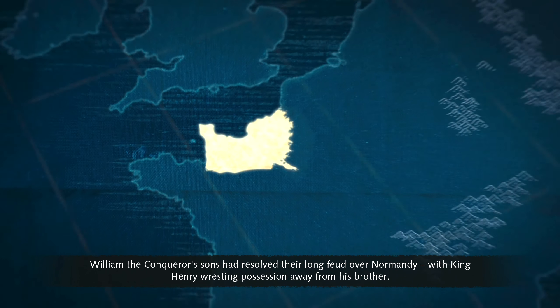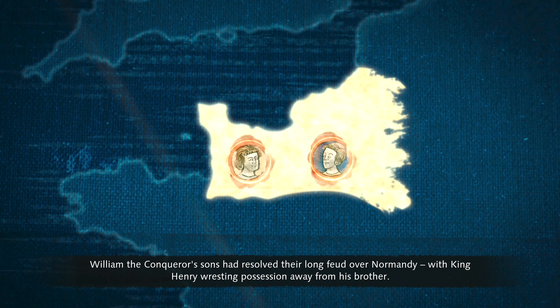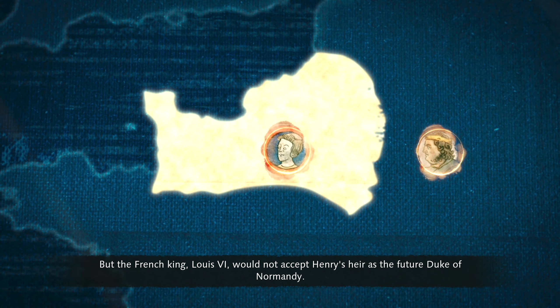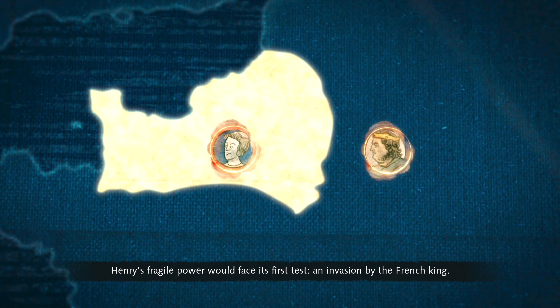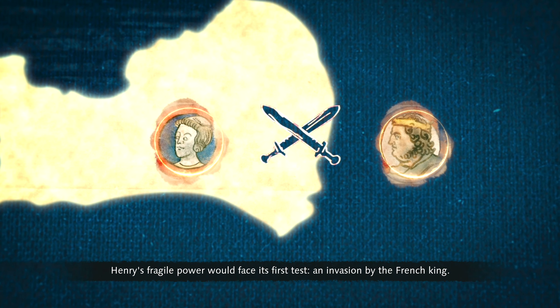William the Conqueror's sons had resolved their long feud over Normandy, with King Henry wresting possession away from his brother. But the French King Louis VI would not accept Henry's heir as the future Duke of Normandy. Henry's fragile power would face its first test — an invasion by the French King.